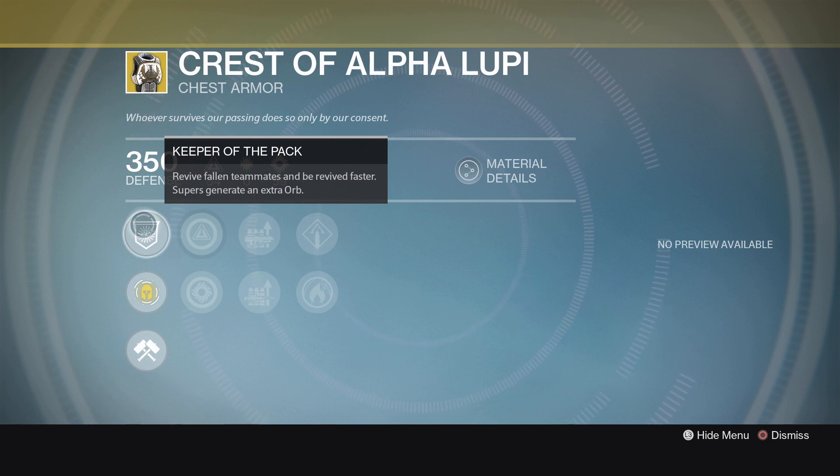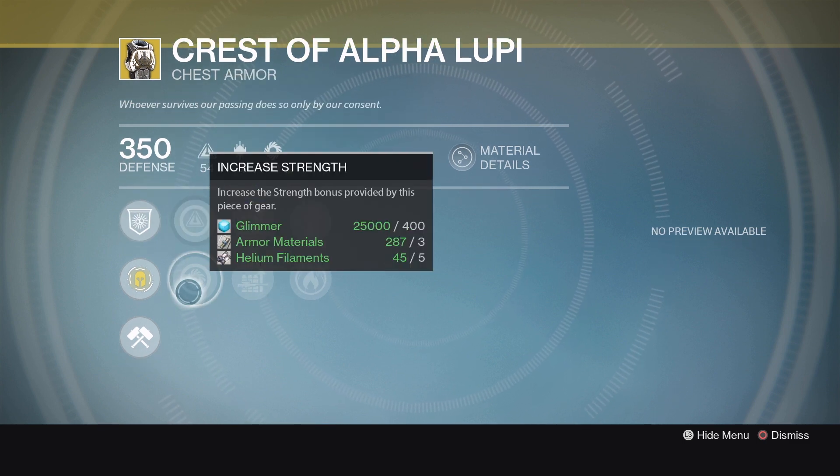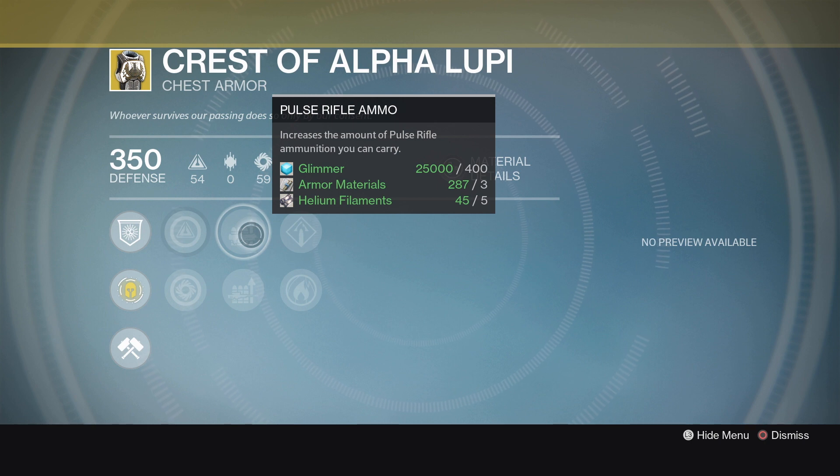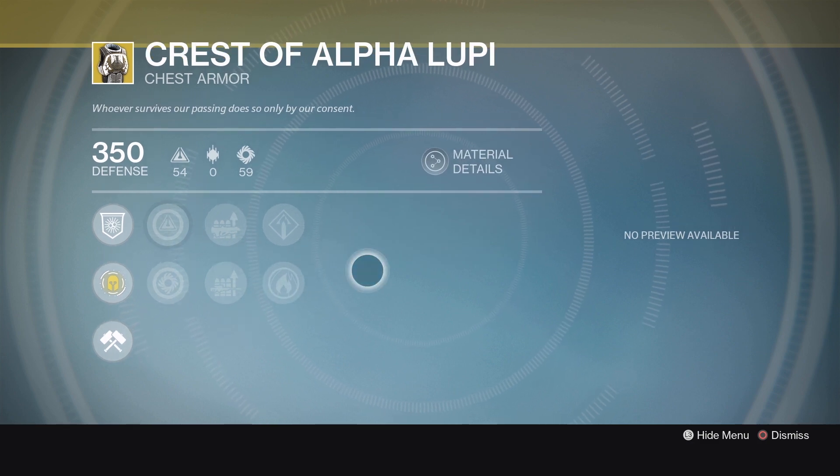If you pop on Crest of Alpha Lupi, that makes more orbs for your teammates, meaning another Titan can pop another Bubble sooner, or a Hunter could pop a Tether sooner. That kind of thing will just waterfall and build upon itself. Anytime you've got a chance to create extra orbs inside a raid, it's not a bad way to go. It's not the fanciest or most spectacular of Exotics — it's just useful, and good teammates use this kind of thing. The roll on this is Increased Intellect and Increased Strength, about a 93% roll, so not awful but not great either. We've got Pulse Rifle Ammo, Sniper Rifle Ammo, Solar Recovery, and Solar Armor. I'd probably re-roll this depending on how you plan to use it.